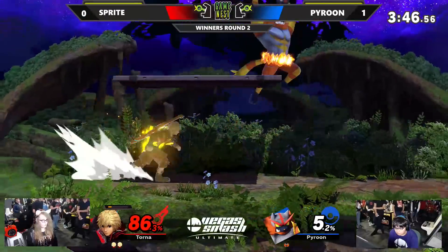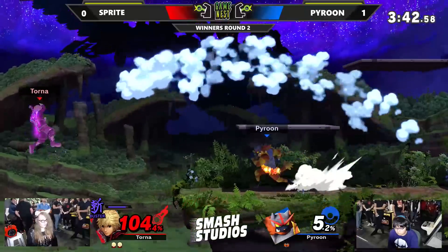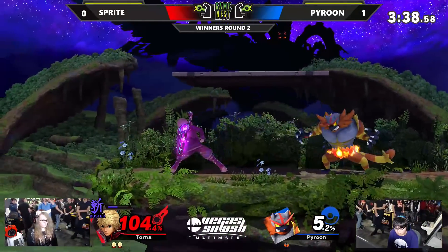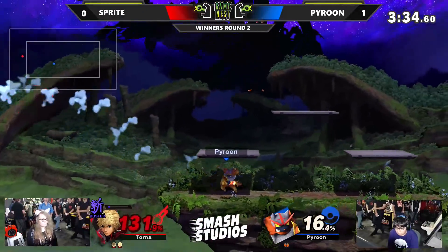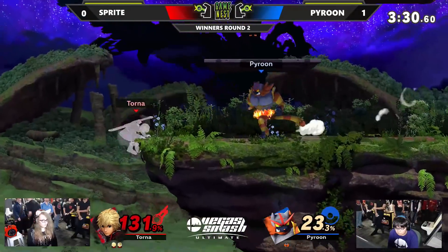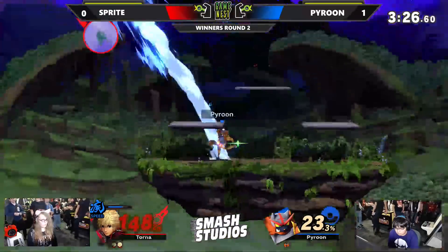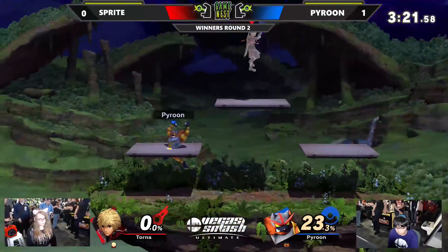Going to get punished with the grab from Sprite. One thing I'm noticing is Pyroon's not landing a whole lot of these side Beasts. The get-off-me option — she still has her jump, so she should be okay. Dash attack just going to take it out. Man, that move is strong.